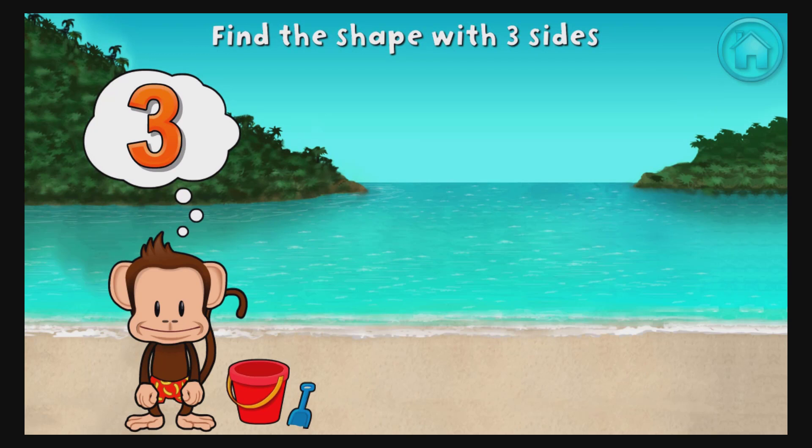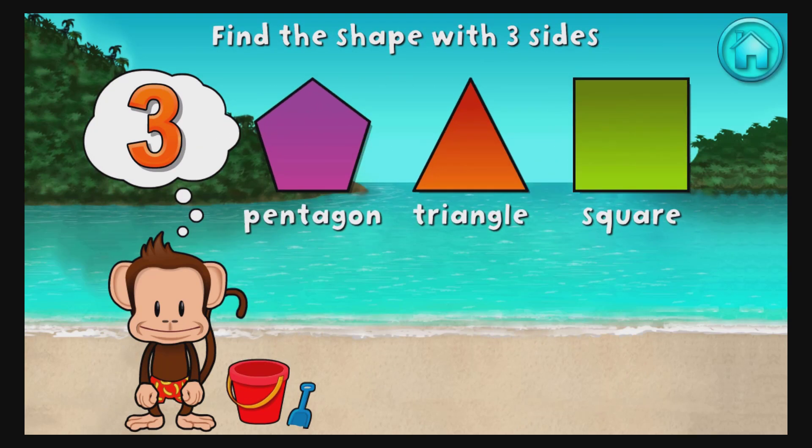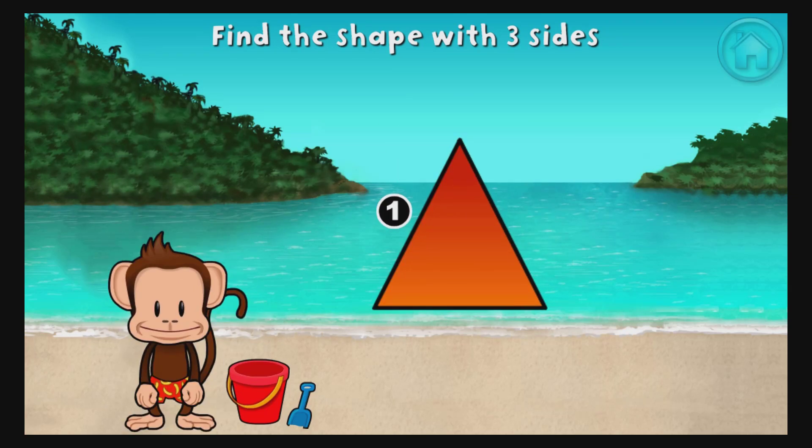Touch the shape that has 3 sides! That's right! A triangle has 1, 2, 3 sides!